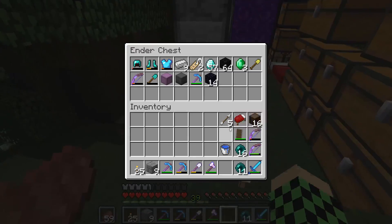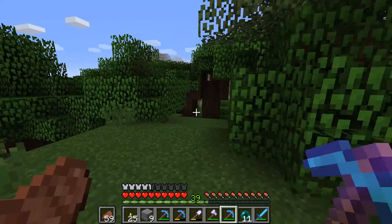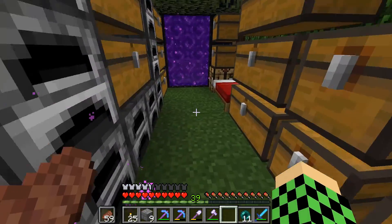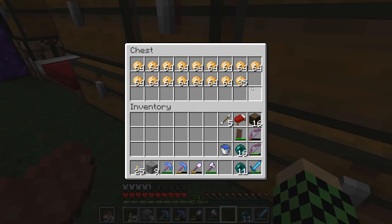I also learned that if you use a Fortune 3 pick — or any fortune tool — on potatoes or wheat, you will actually get more of the crop. For wheat, you will only get the default one wheat, but you'll get more seeds. So that was certainly very nice, and that's part of how I got so many potatoes.